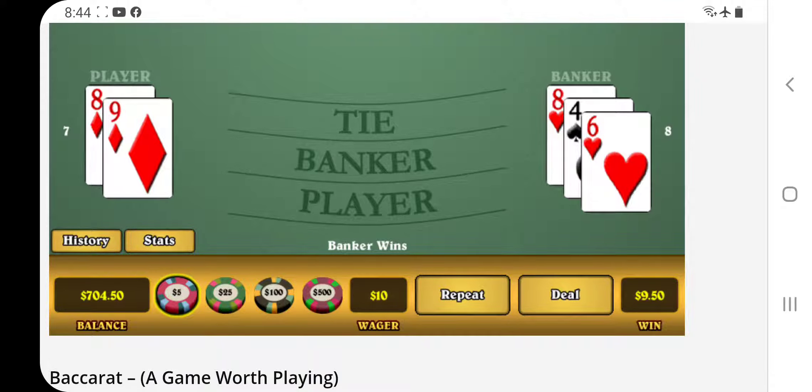Now, I do like the idea of starting with player first, because of course there's no commission. But here's the other thing I found: when you're getting into that 4th, 5th, and 6th Marty and you're on banker, the commission depending on what your base bet is can actually do you more harm than good.